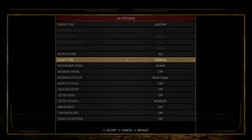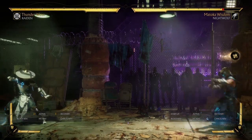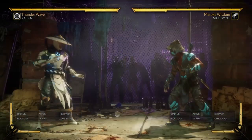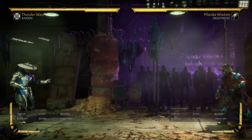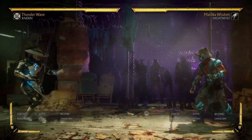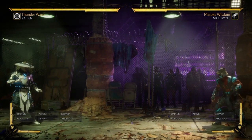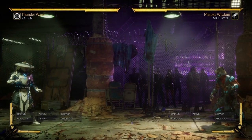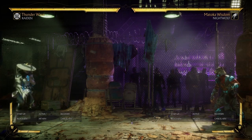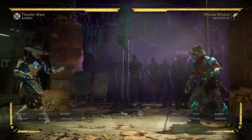I'll show you right here. I can't even punish him — I can't move because of my recovery. Because Raiden's lightning strike is negative 29, it leaves so much room for the opponent to actually move across the screen, so it gives Nightwolf a free rhino charge and I can't punish at all.